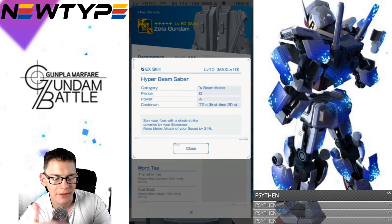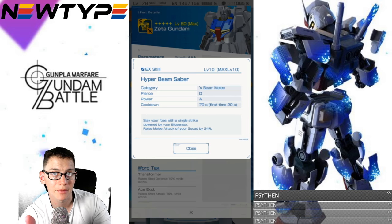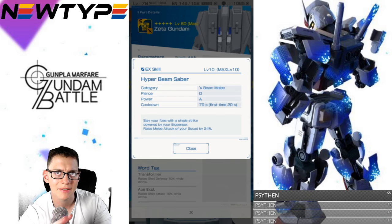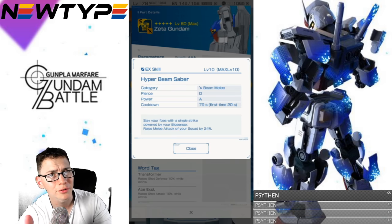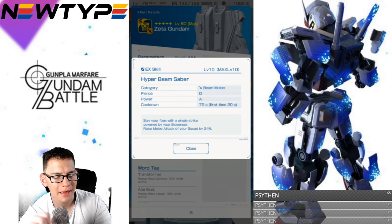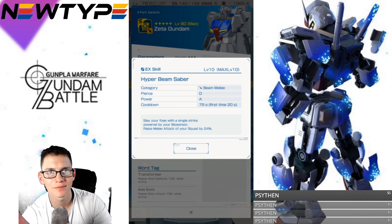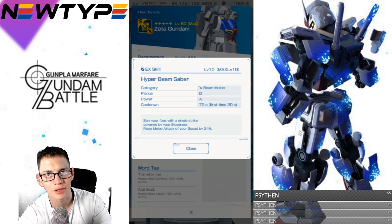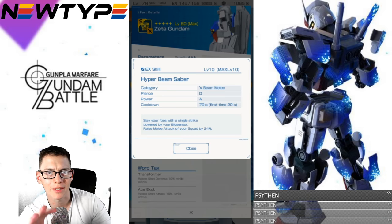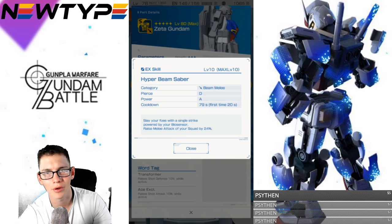I don't think this is going to be usable alongside Trans Am mode because it's somewhat of an awakening mode. But since it's an EX skill, I think you possibly could stack both the Trans Am Raid and the hyper beam saber together. It's a really good EX skill, don't get me wrong, but I'm probably still partial to the Trans Am Raid ability. Usually by the time you finish your Trans Am Raid, the battle's probably already over anyway, so stacking is really only useful in mission mode.